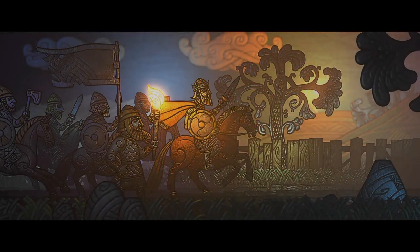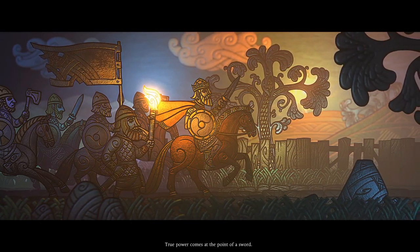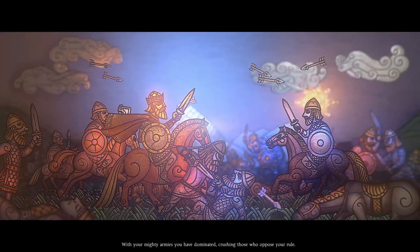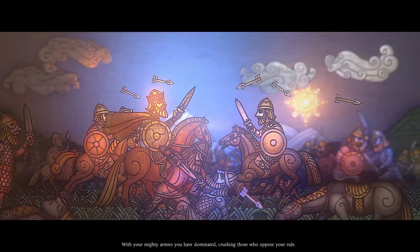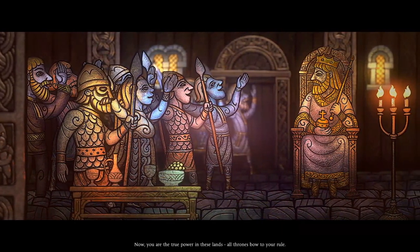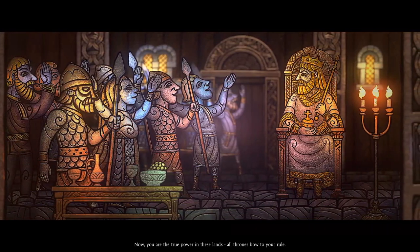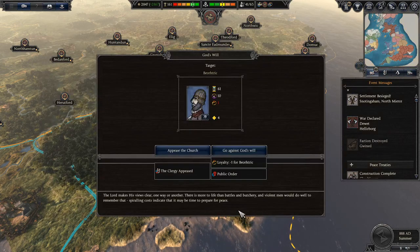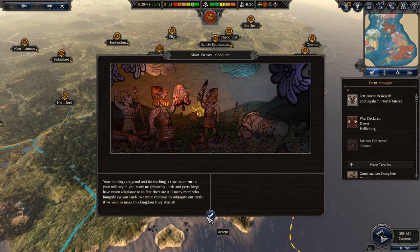A cutscene triggers — lots of achievements. 'The power comes at the point of a sword.' With my mighty armies I have dominated, crushing those who oppose my rule. All thrones bow to my rule. I've finished the short conquest — I did not even realise! I'm going to continue the campaign for now. Short conquest is done. Someone's loyalty is really low though — need to deal with that.